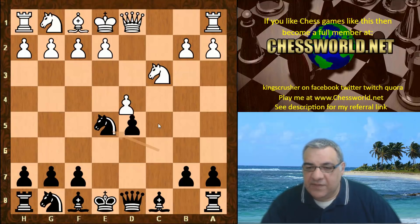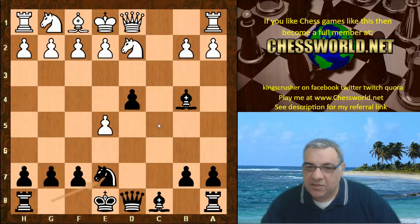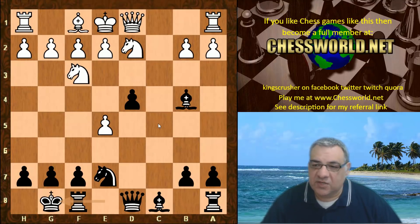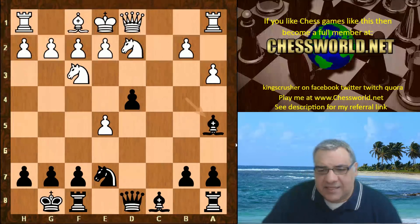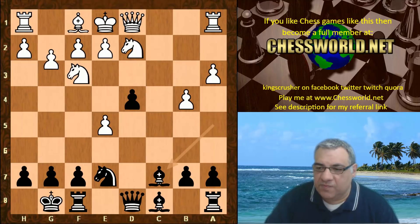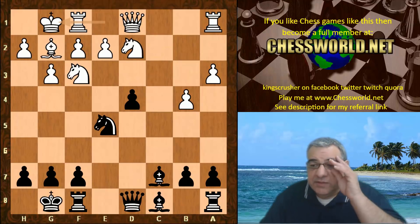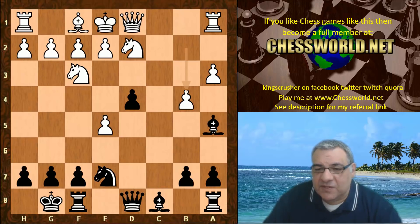We see Knight takes e5, d takes d4, Ne4, Bishop b4 check — a nasty pin — Knight d2, Knight e7, Knight gf3, black castles. Black is ahead in development and has already castled. After a3, Bishop a5, this might be an opportunity for Leela to play the more careful-looking move b4, to remove this pin immediately and ask the Bishop politely to go back. It's important to be calculating variations just in case.